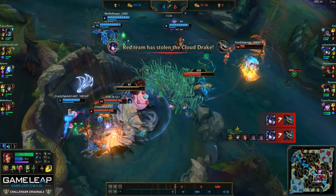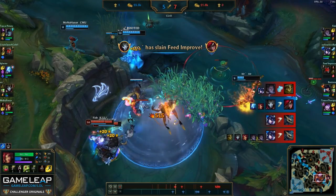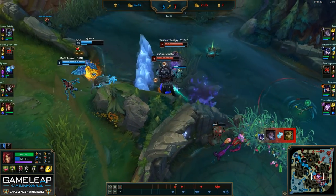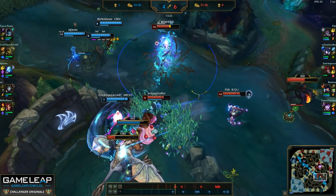However, the enemy team decides to fight us under the dragon. I'm going to position myself pretty far in the back and just try to help peel and zone out people with my plants and provide CC for my team. When you have to assess the situation as a support with pretty long cooldowns, it's important to identify which target you want to CC the most and just expend your CC to make sure the important carries on your team get protected.